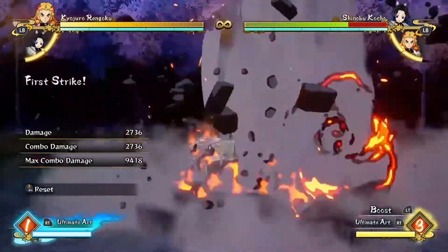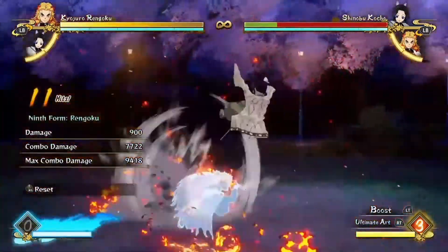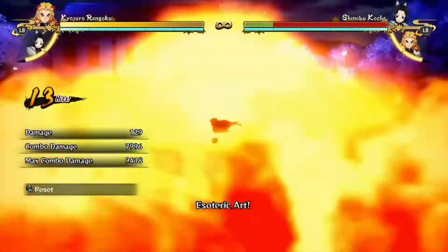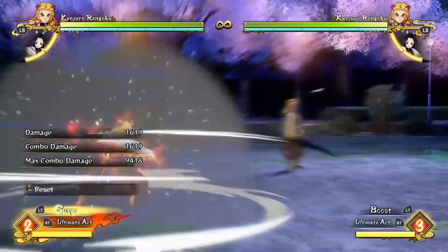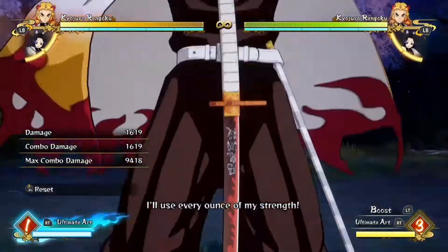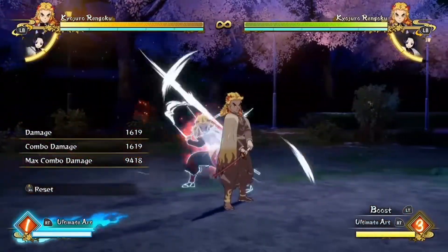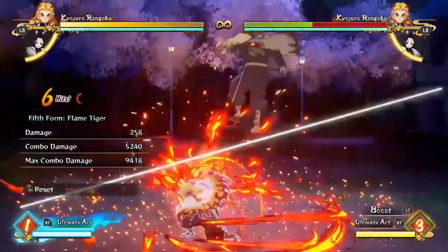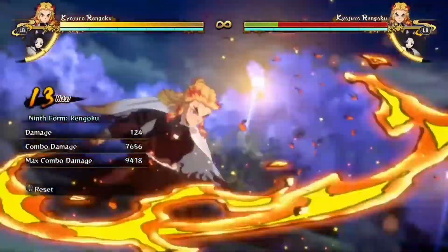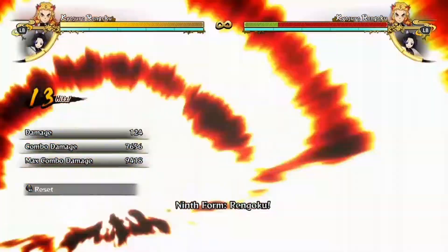Fully tilt down attack, Y attack, ultimate — boom, TOD. That easy. Now I'm going to do it with Rengoku. I'm going to work on that next TOD. My main team — boom, boom, boom — and Rengoku was done. BAM, and that's the TOD.